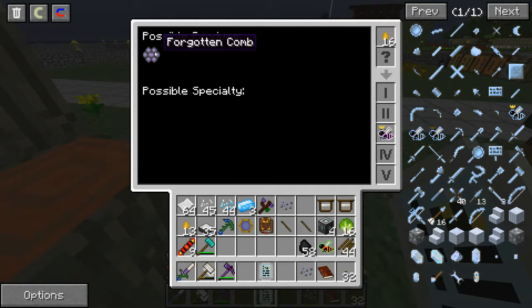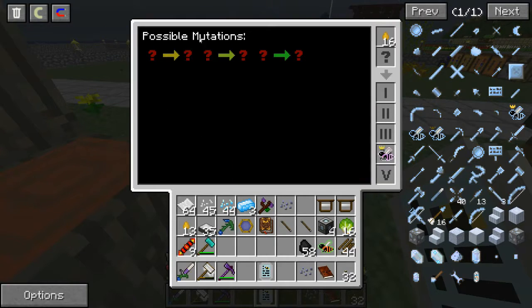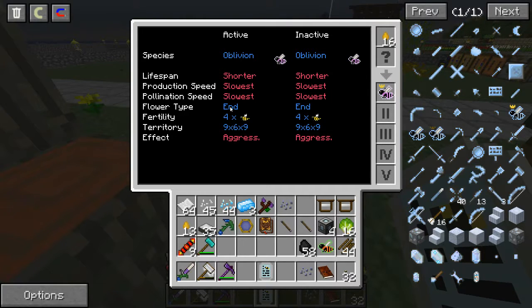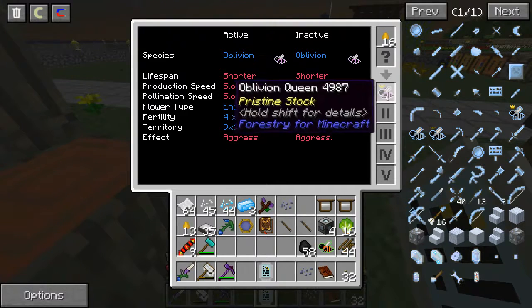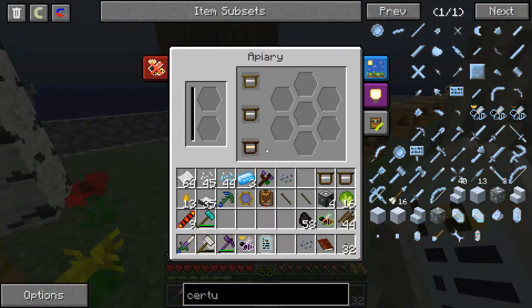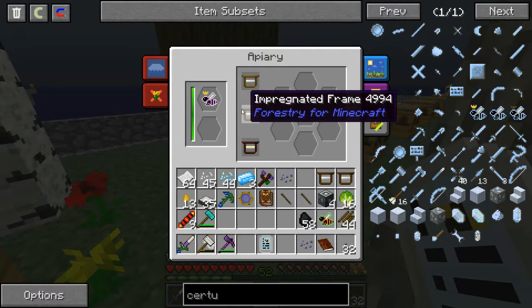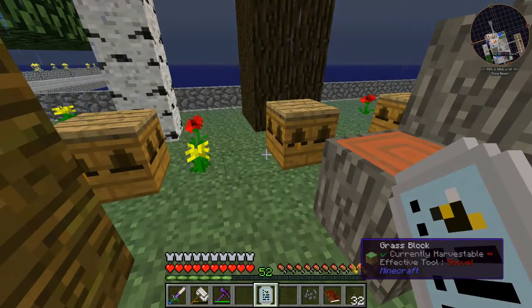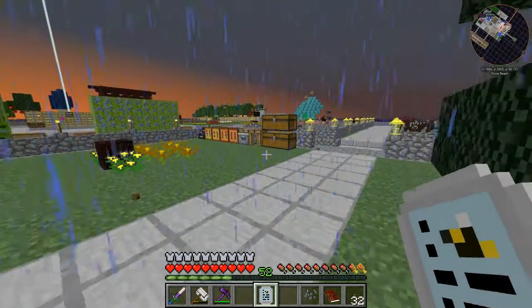Forgotten Comb — I don't know what any of this means. Fertility — I understand that. Nine by six by nine, that's the area around the bee that it affects, right? So if this was going it would be aggressive, so it could hurt me — is that right? That's why it's not growing: it doesn't have the right flower. If there's not an End flower — does that mean I need to put a piece of End Stone next to this? Does it need to be in a cave?